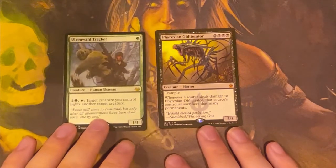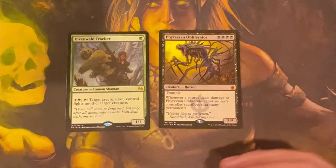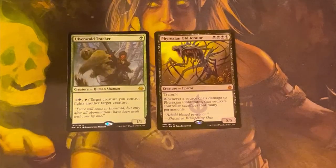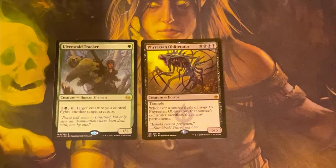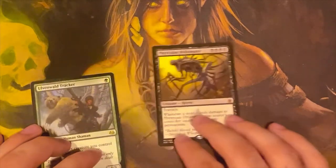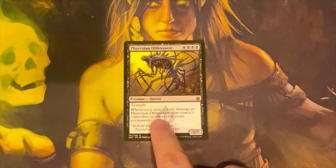Ulvenwald Tracker is really good for anything, even creatures with deathtouch. If you bring out tokens like 1/1s — there's a card called Ophiomancer that makes 1/1 snakes with deathtouch — you just keep flinging them at your opponent, making that 1/1 deathtouch snake fight your opponent's biggest creature. It'll kill it every time because of deathtouch. So this is kind of green's targeted removal for creatures. Now, how do we get these cards out? How can we cheat them out or bring them out as a surprise? Obviously if you cast Phyrexian Obliterator one turn and then cast Ulvenwald Tracker, they'll see it coming. What we want is to have them swing in and then bring out a Phyrexian Obliterator at instant speed and block with it.